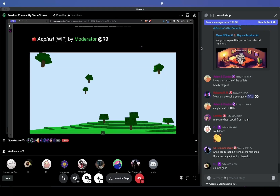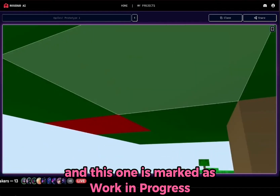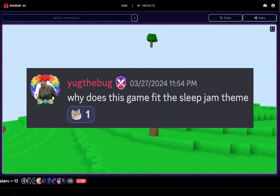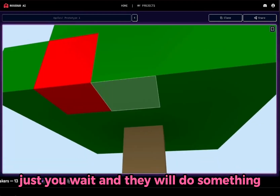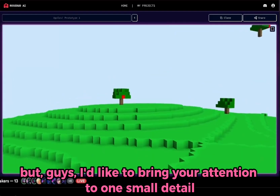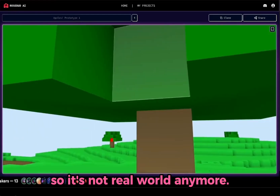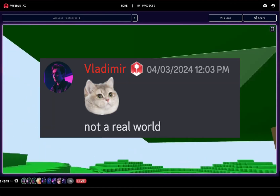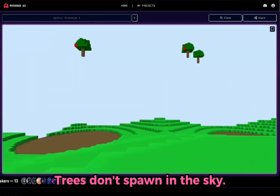Apples by Arnein. So we're picking apples in this one. This one is marked as work in progress. People have been talking about it — how does this relate to the sleep theme? Arnein has said just you wait and they will do something. But I'd like to bring your attention to one small detail: the trees are spawning literally in the sky. So it's not the real world anymore — it's definitely a dream. Vladimir is saying, not a real world. Your eyes have been opened. This is not real.